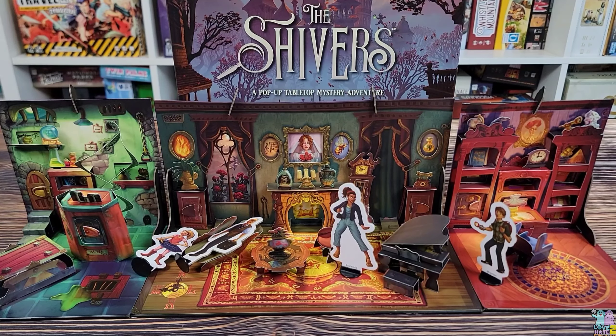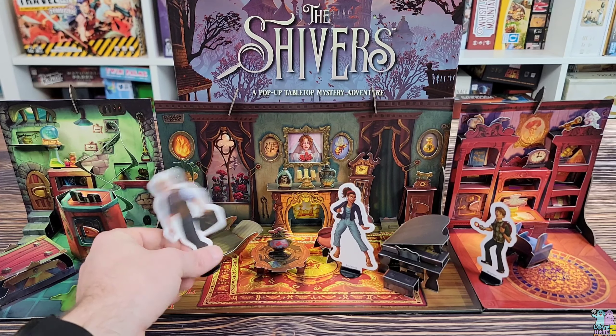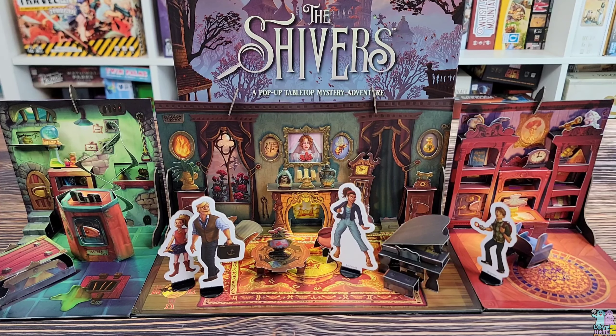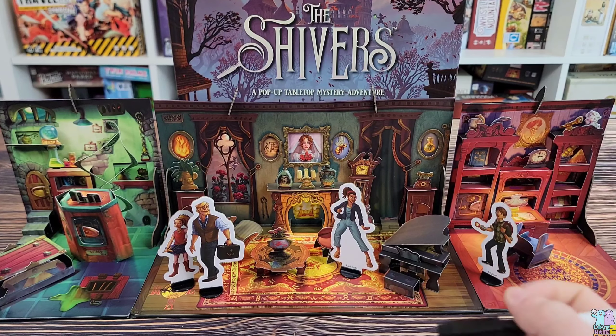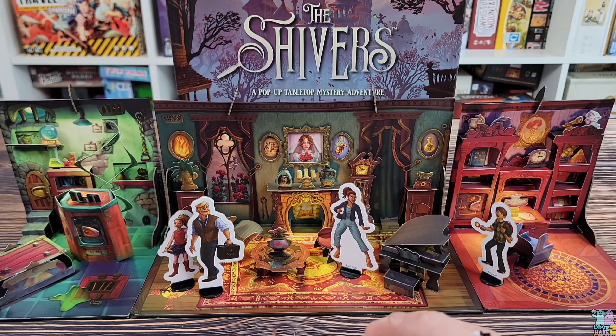Each person takes an action, and an action can be pretty much anything you could accomplish within five seconds of activity. For instance, maybe you want to look underneath a table. There will be instructions on the back of the boards that tell the game master what important things the characters will unlock as they explore the room they're in. If something is not on that list, it's basically a red herring — nothing of importance — and it will be up to the game master to ad lib at that point.